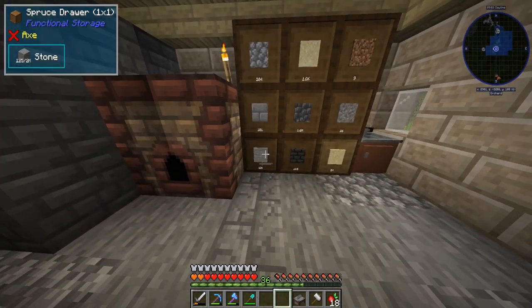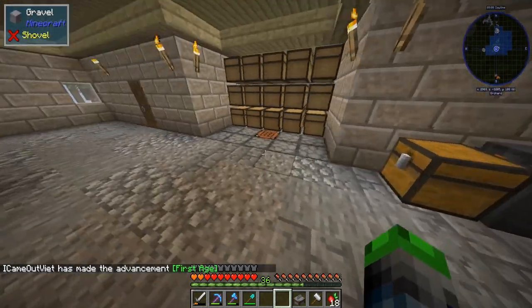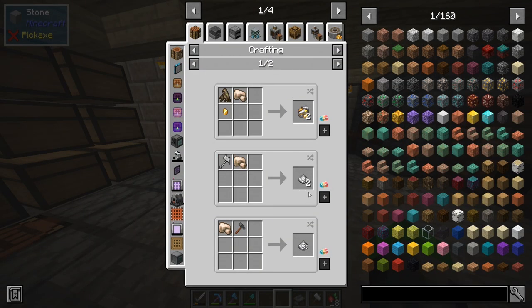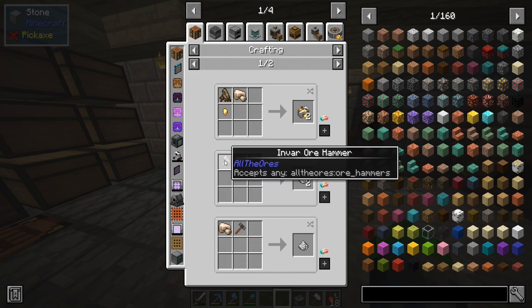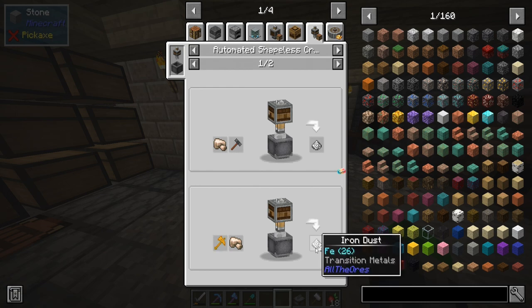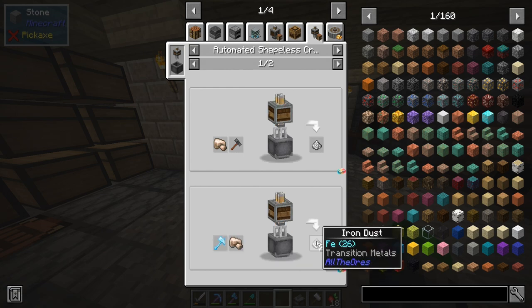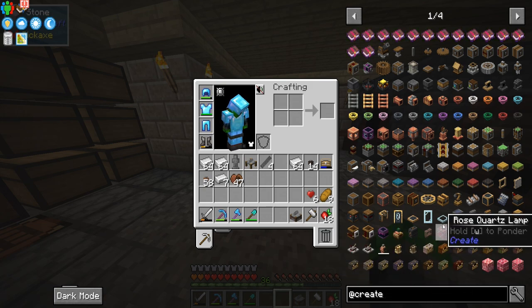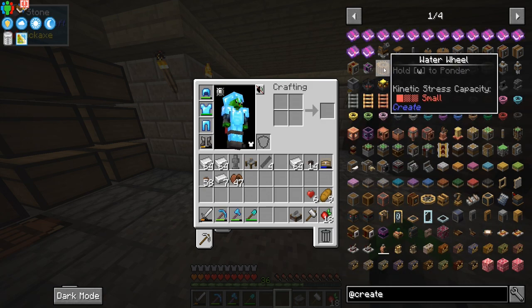Now we need to get a system to double the ores. A lot of people in the comments have told me they really like the hammer method from Season 1 of All the Mods 8 — we just put ore into a mixing basin and it gives us two. I think this is probably our best method, but it does mean we have to get into Create. We're utilizing both Immersive Engineering and Create, which is pretty cool.